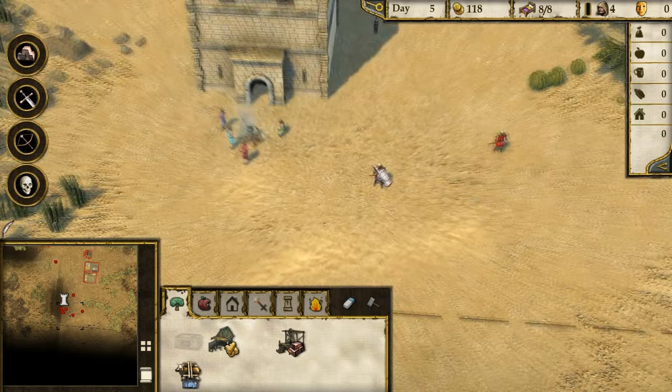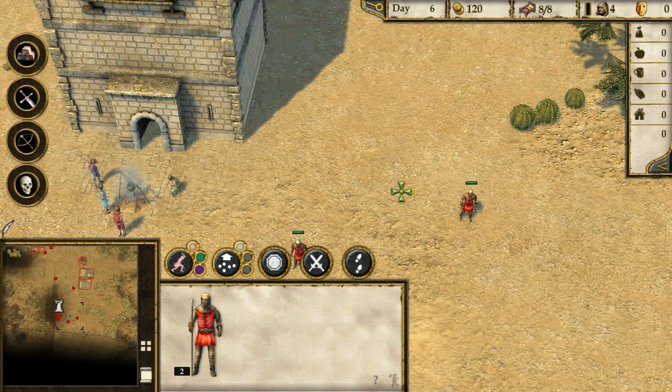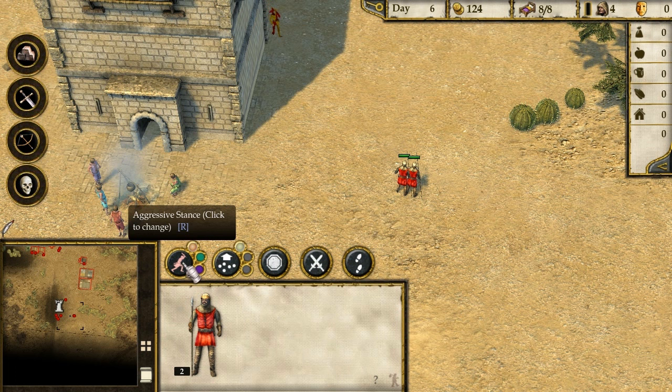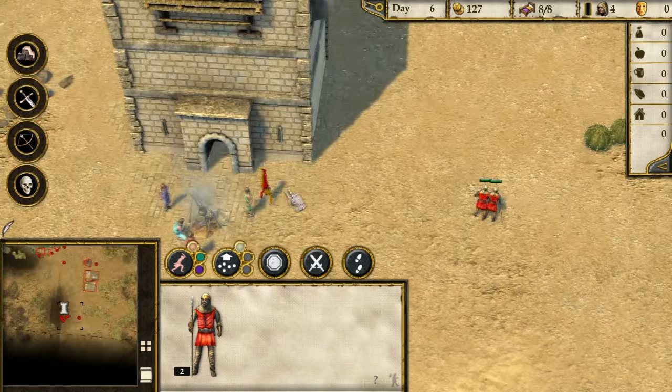We've got eight guys - we might as well convert some of them. These are men at arms - spears forward. So these are slightly better. There's patrol between two points, which is handy. Aggressive stance. Defending ground, sir. Attack at will, sir. Oh, we've got a jester here - that's kind of cool.